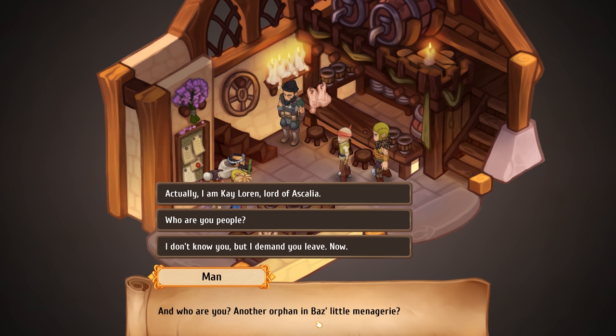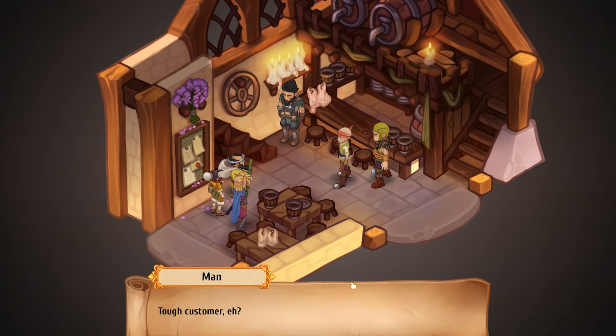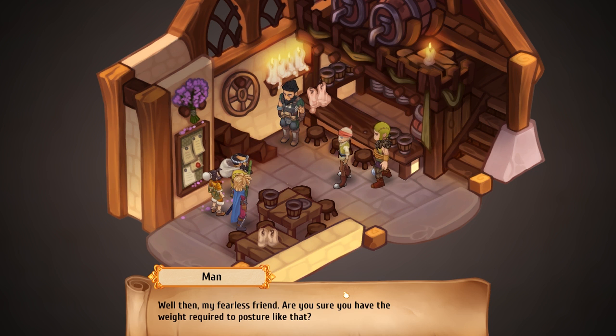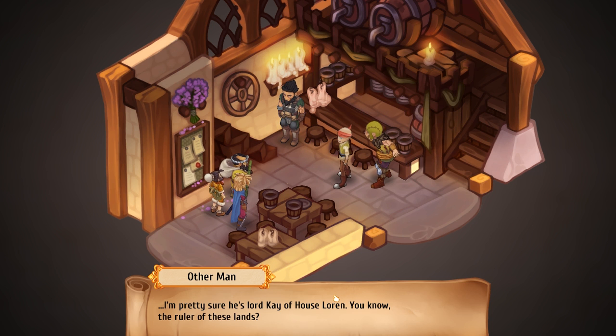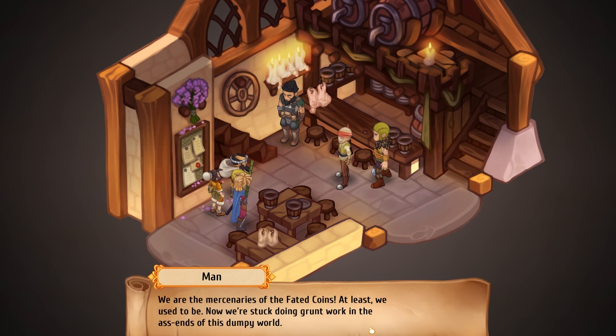So you can be like 'I am Kayloren, Lord of Ascalia,' or 'Who are you people?' or 'I don't know you but I demand you leave.' Wait, let's go — I feel like number three, maybe. Nope, she doesn't like that — she wants you to be like 'I am Lord.' I am Loren. I don't know you, but I demand you leave now. Tough customer, eh? Well then, my fearless friend, are you sure you have the weight required to posture like that? I'm pretty sure he's Lord Kay of House Loren — the ruler of these lands. We are the mercenaries of the fated coins — at least we used to be. Now we're stuck doing grunt work in the ass ends of this dumpy world, all thanks to your friend here.